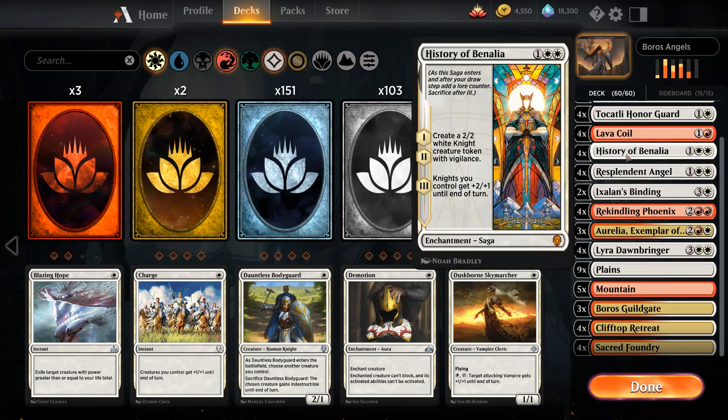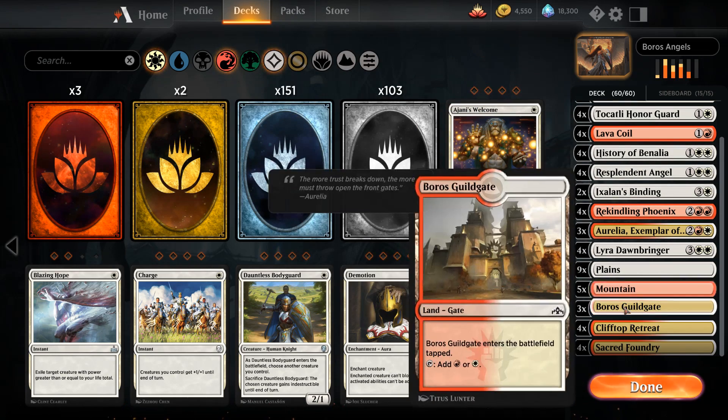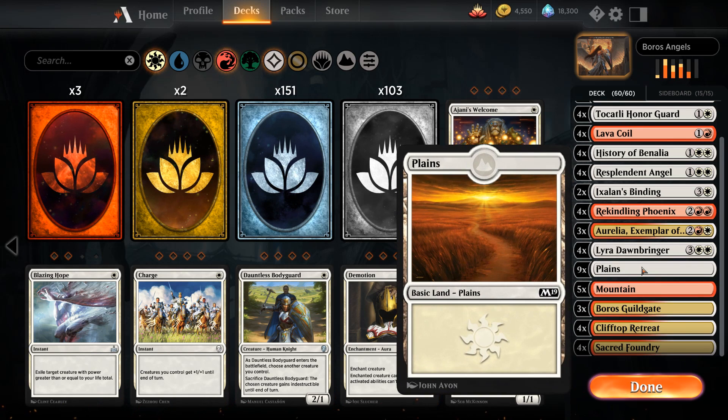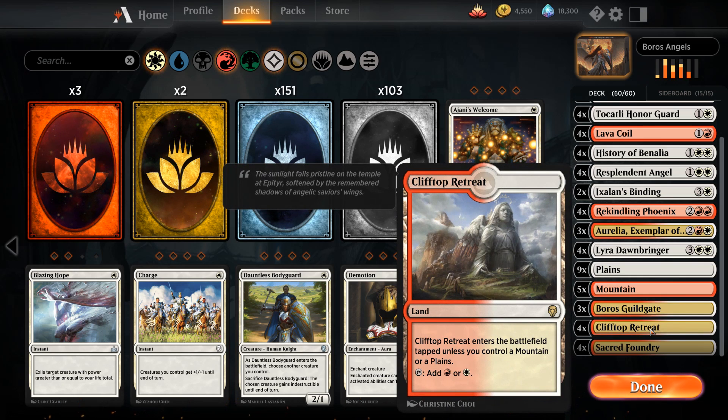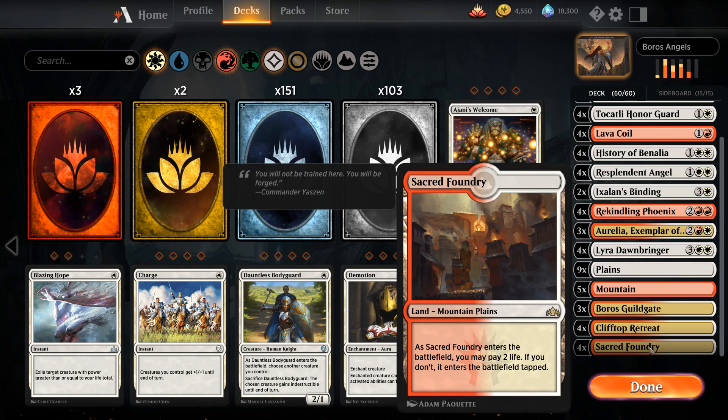The Guildgates are a necessary evil to cast Rekindling Phoenix, Resplendent Angel, and History of Benalia. The full mana base is nine Plains, five Mountains, three Guildgates, four Clifftop Retreat — enters untapped if we control a Plains or Mountain — and four Sacred Foundry, which enters untapped if we pay two life and counts as both a Mountain and a Plains.